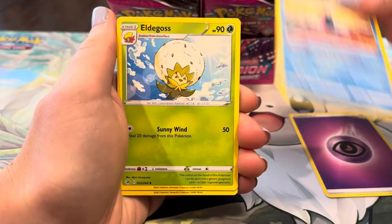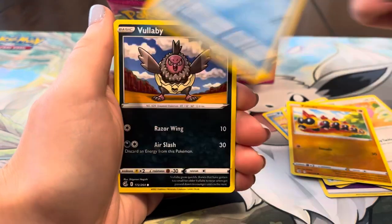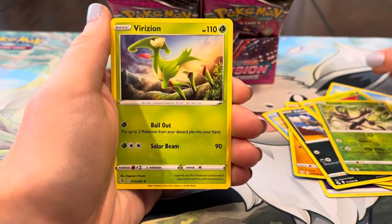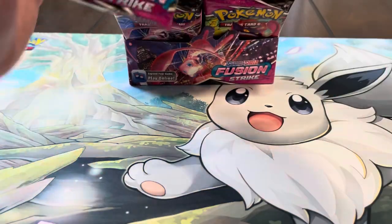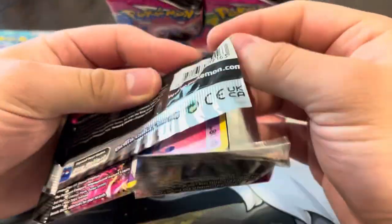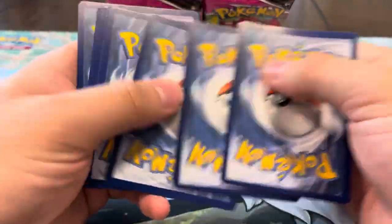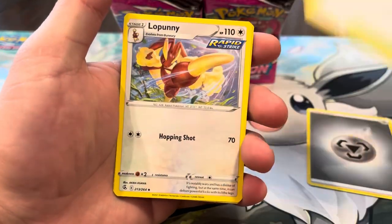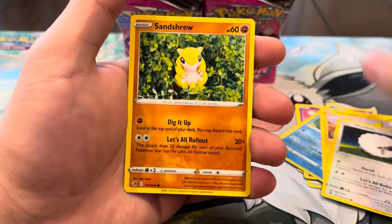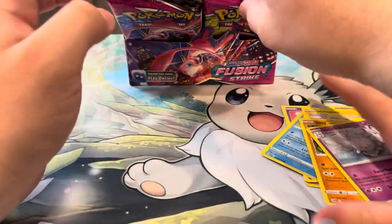We got Energy, Eldegoss, Power Tablet, Skiddo, Forlinks, Cutiefly, Volbeat, Dugtrio, Zarude, Verizon reverse — nothing crazy out of that one. Metal energy, Skate Park, Lopunny, Swampert, Munna, Marowak, Heliolisk, Wooloo, Sandshrew — reverse Phantump and a Cursola regular rare. Nothing crazy out of that one either.